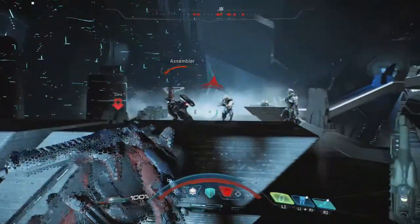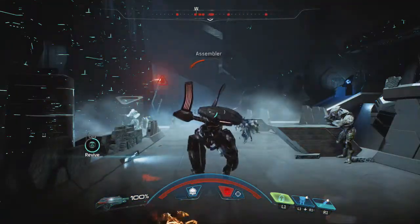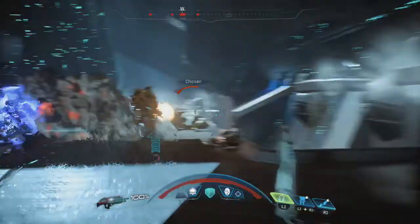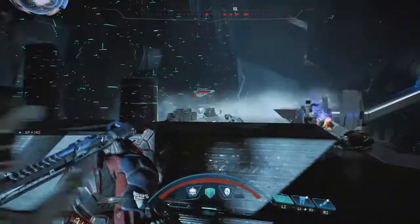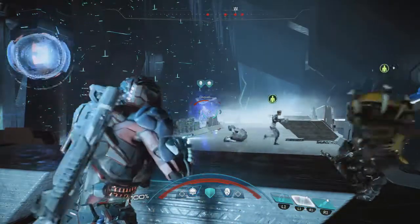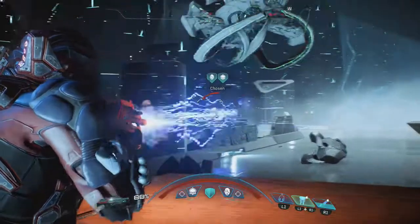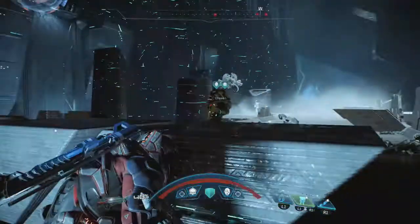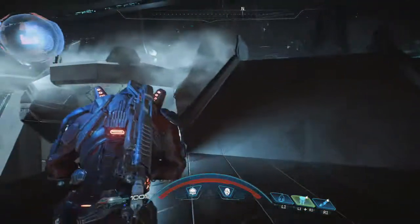The remnants start coming in. I initially thought it would be a three-way fight where the Kett fight the remnants and you simultaneously, but it's not really like that. Once the remnants see you they will stop engaging the Kett and actively fight you. Don't trust the enemy engagements - always think that everything is your enemy.